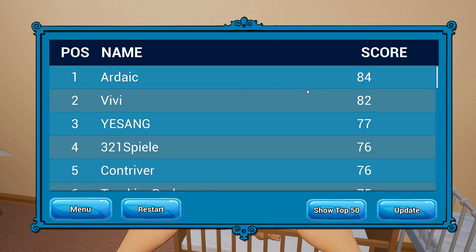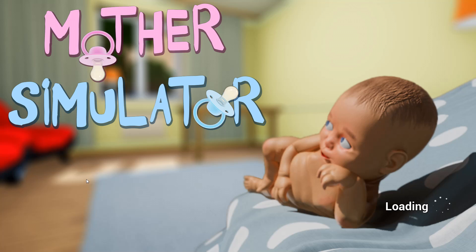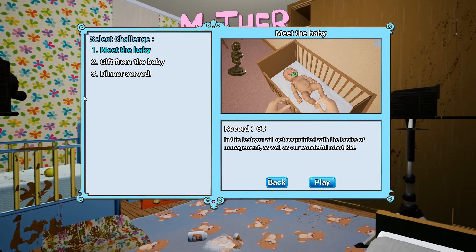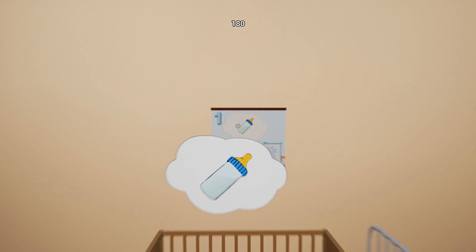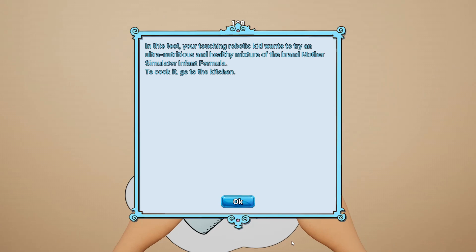Frickin Arctic 84 now I just look bad. There's the second one done. What is next guys? Dinner is now served ladies and gentlemen! Time to feed the baby. He wants his milk. In this test you're touching robotic kid... wait, you're touching robotic kid - Chris Hansen, are you here? This English is great - wants to try an ultra nutritious and healthy mixture of the brand Mother Simulator instant formula. So cook it - it's milk. I guess we're cooking it in the kitchen. Let's go, kid's hungry!